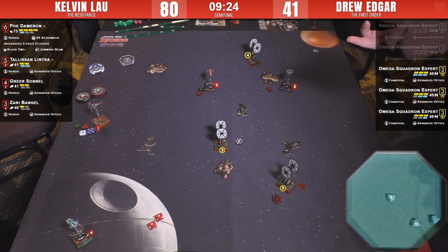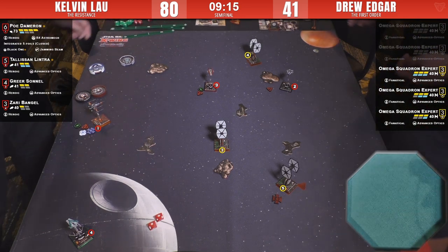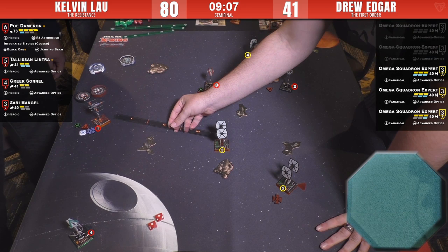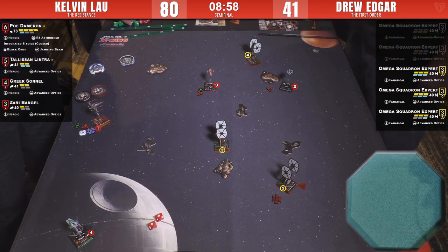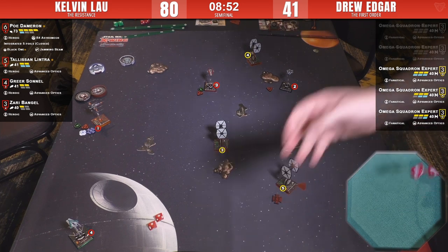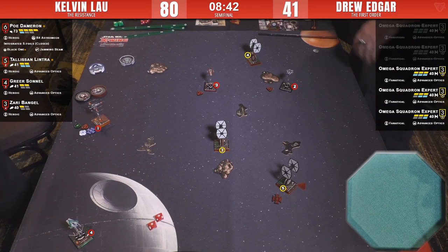Double crits on full-health number three — spend the focus, spend it, don't be a madman, there we go. Number three doesn't have range on Poe. Number four has got Greer, and it might do damage — she could die if she rolls badly. That turns into one with optics and Greer would have to roll very badly not to dodge that. Eight minutes remain in the game — looks like Kelvin's got this.